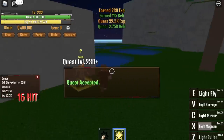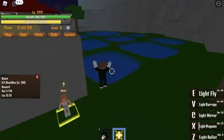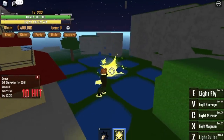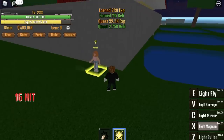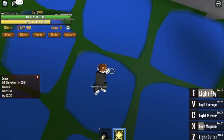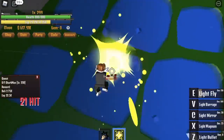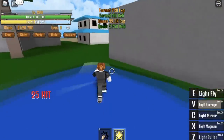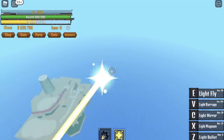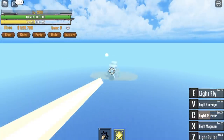We're gonna stop at 300 and skip a quest again, because the quest on the next island — Chef Island — has enemies that are far apart. We want single-target mobs to make everything faster. When we reach level 300, use your Light Fly to go to Chef Island.